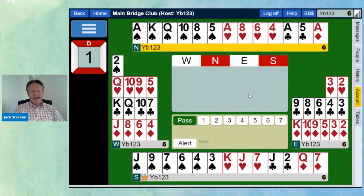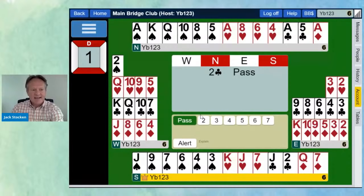Here we go — we have a classic North opening hand. How many points have we got? Have a think and put your answer in the chat box. So, 16 to 21 points with a six-card spade suit. Most of us play weak twos now, so we can't open a weak two. It's perfect for two clubs. Two clubs requires 23 or more points, or game in your own hand. With a three-loser hand, it's clear to open two clubs.